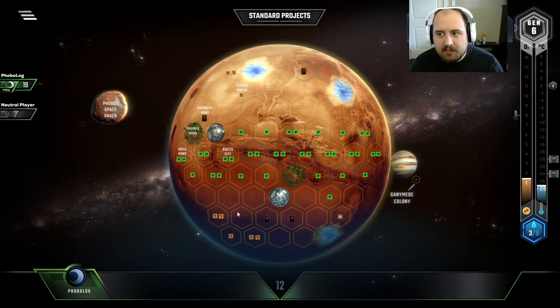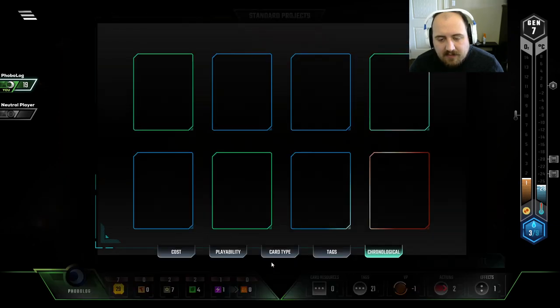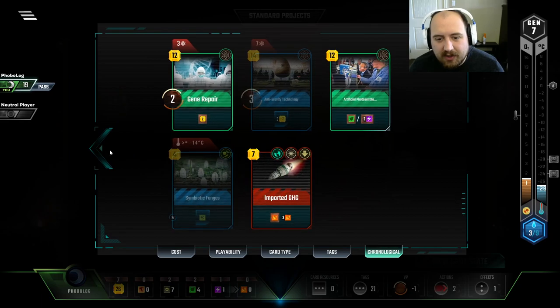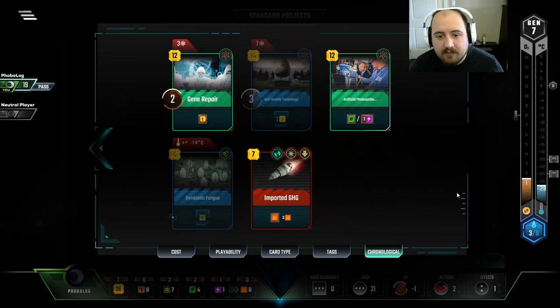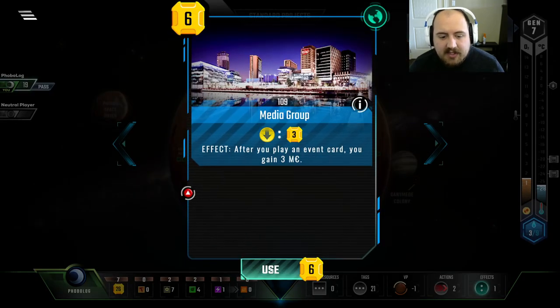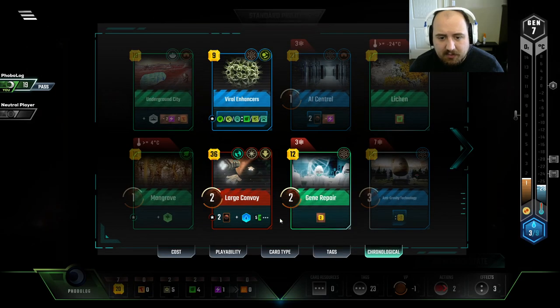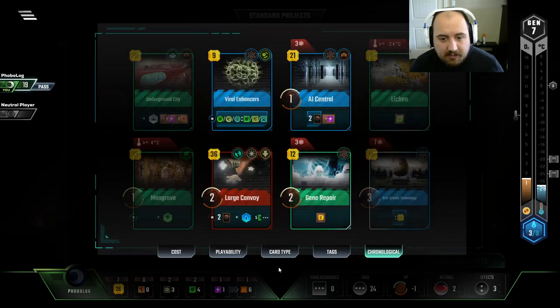We have a lot of Titanium kind of pooling up now. We're really looking for some space events. Do we need an Oxygen Bumper? Like, we do but we're not gonna. I don't have any discount cards that I'm ready to play just yet. I do have AI Central, but I think instead let's just build our synergy here. Use up some of this Titanium and overspend a couple of times.